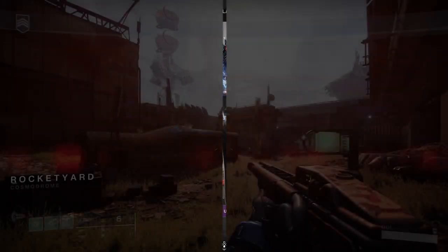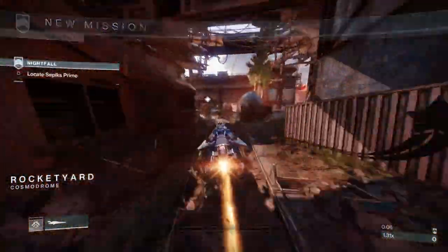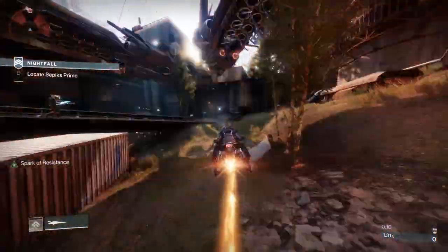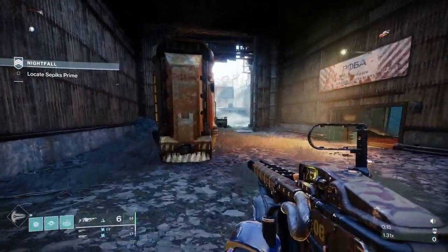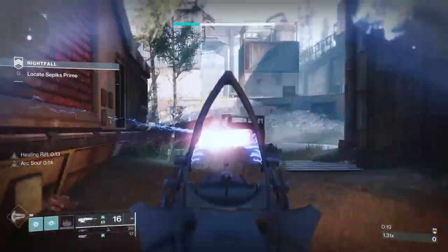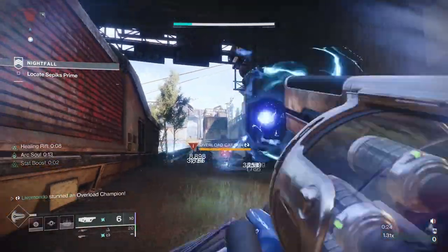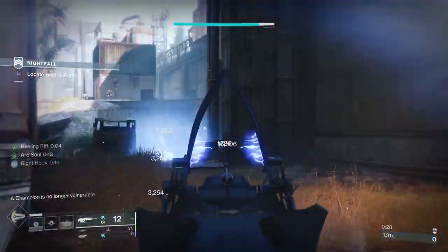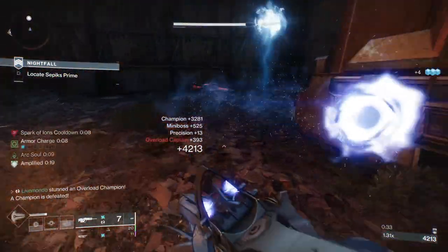Since we get into the strike, I'm just going to bypass all the enemies and go straight for the first overload, which is right at the entrance. The surges give 25% extra damage — incoming and outgoing damage from Arc, Strand, and I think Stasis as well — and linear fusion rifles are the overload weapon. You have to watch out with this overload because he does Arc damage.